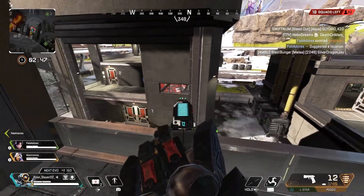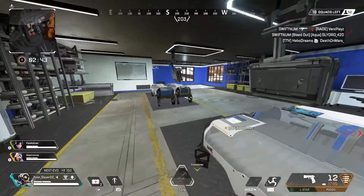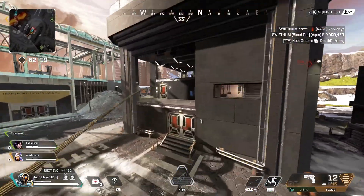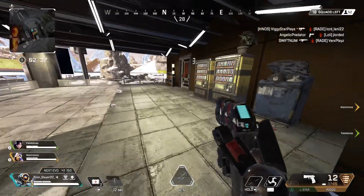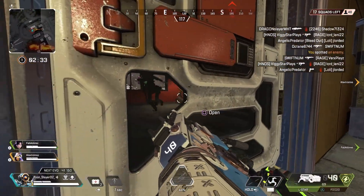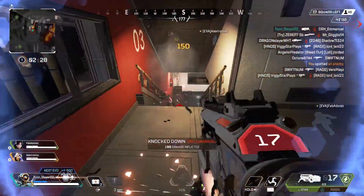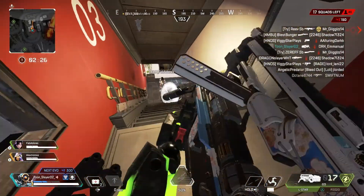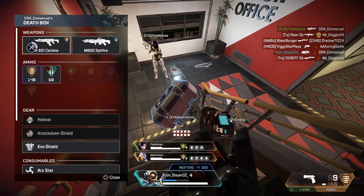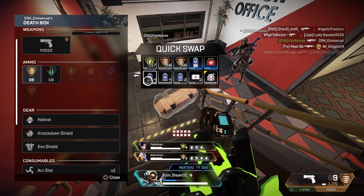I'm looking around seeing where the people are. I know they're in this area — that's where my teammate was pinging them. I don't see them yet, so I'm gonna grapple up here because I wanted the high ground just in case. I see that they came right here, I laser him through the door, get the knock, and we got the kill.